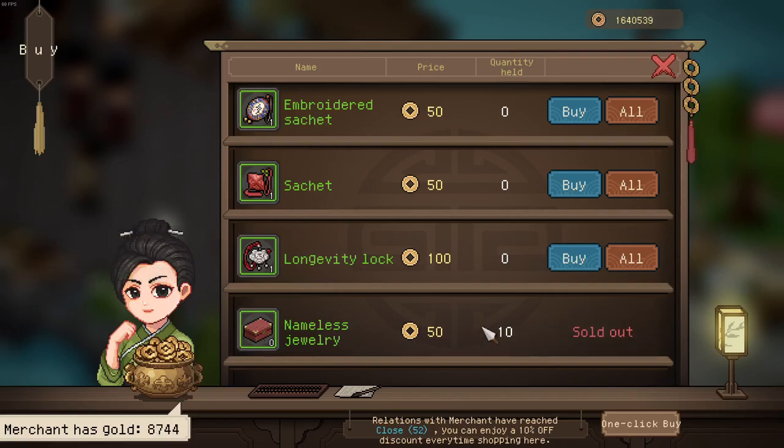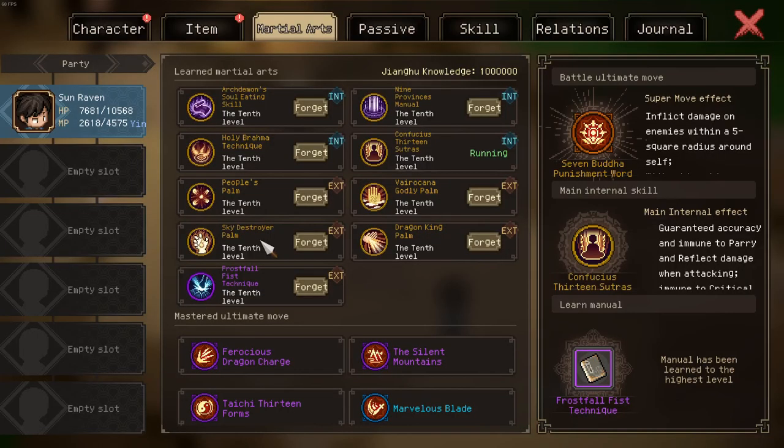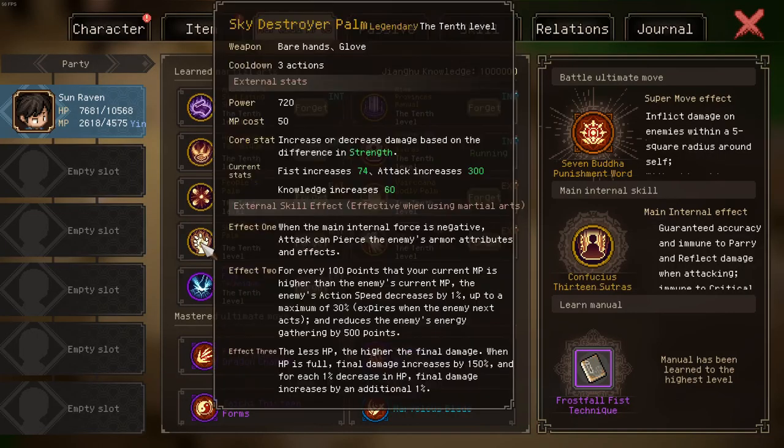The inner demon has been fixed and will no longer get free mode buffs. There were some slight optimizations to the cold skin gang route. And the Sky Destroyer Palm got fixed in terms of its damage — the third effect now works correctly. And that's the whole update, see you guys next month. Bye!